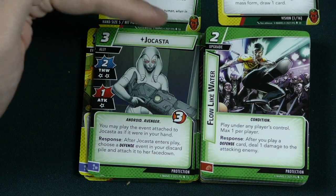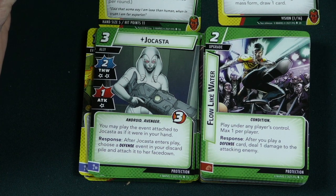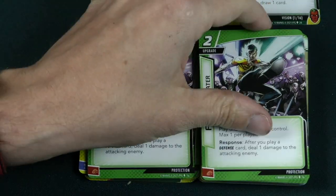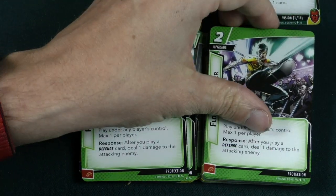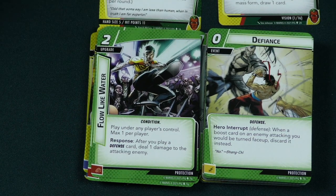Flow Like Water is a 2 cost Protection upgrade — play under a player's control, maximum one per player. After you play a defense card, deal 1 damage to the attacking enemy. So if you're playing a bunch of defense cards, you'll be able to ping them back for damage. You have 3 of those you can get into play, so if all 3 are out you'll be pinging them for a bunch of damage.